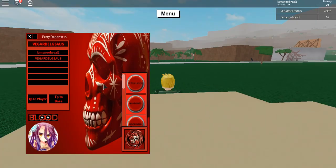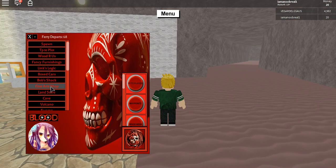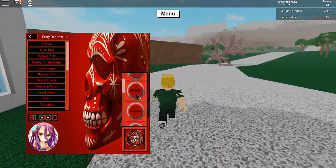So TP to player right here — you can TP to anyone. Boom, and TP to base, easy as that. You probably know what this is. And waypoints — as you can see you can teleport anywhere.